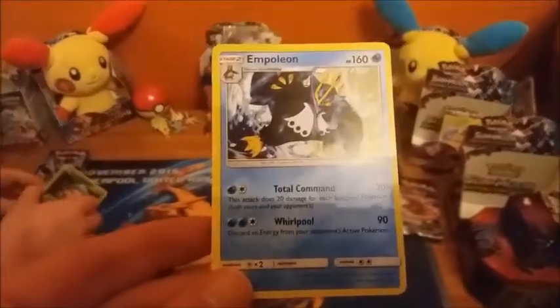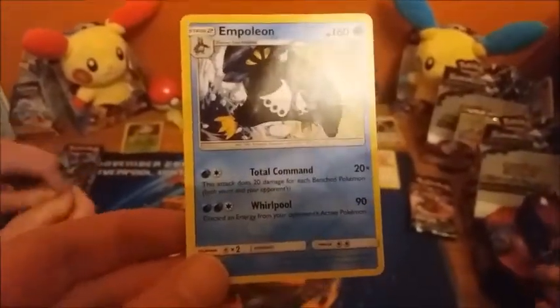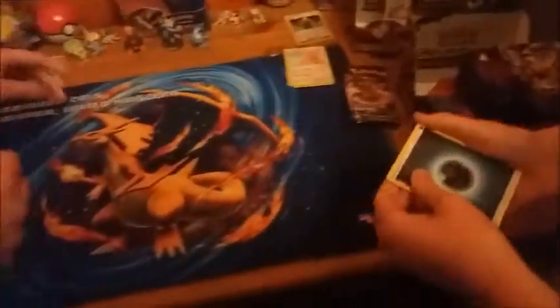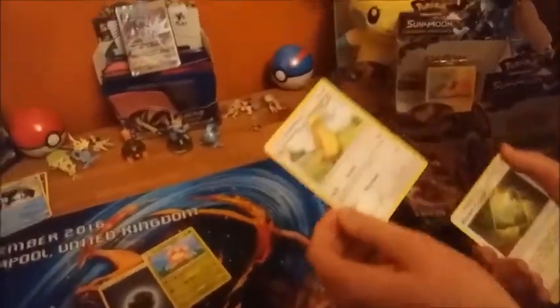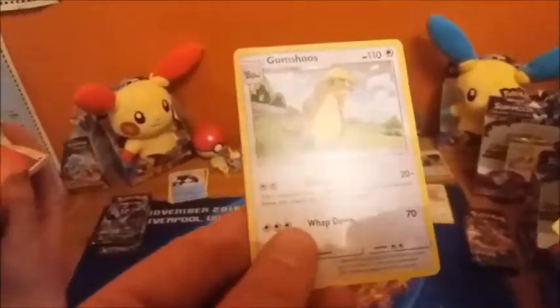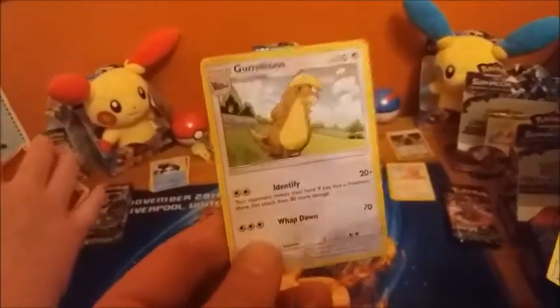Total Command - this attack does 20 damage for each benched Pokemon, both yours and your opponent's. That will definitely be played. Also Cheren and Gumshoos - Gumshoos was played really well in pre-release, that was huge. Identify for two colorless: your opponent reveals their hand, and if you find a Pokemon there this attack does 80 more damage.